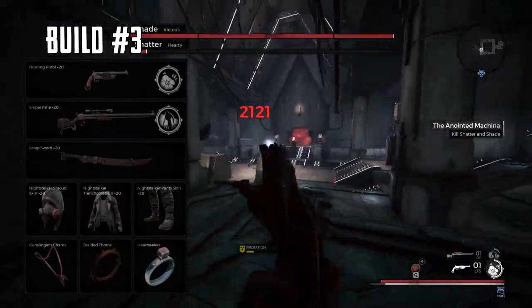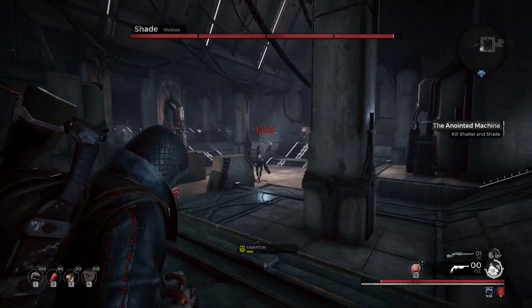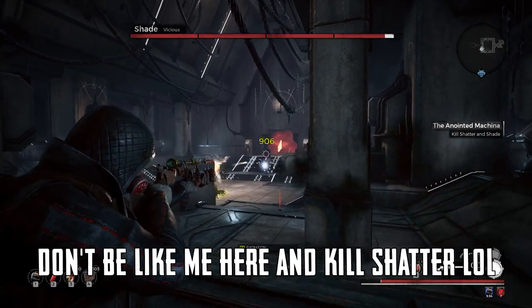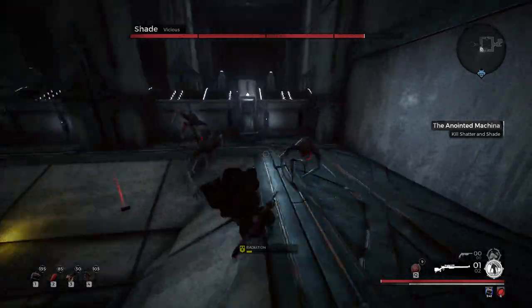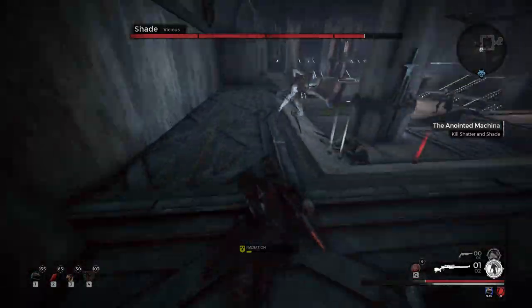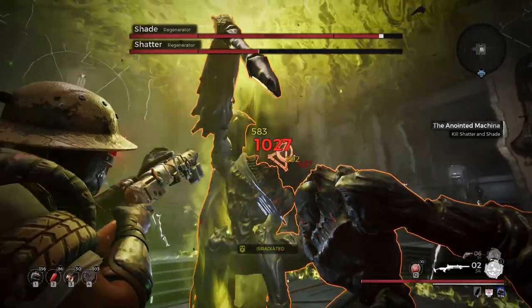Personally, I think one boss with near-constant adds is a tad bit more challenging than the two-boss combo with the in-between adds. If you do end up killing just one boss, try and make it Shade. Evading Shatter and the adds together is a lot easier — Shade plus the adds complicates things. But that's all there really is to the fight. It's pretty cheesable, all things considered.